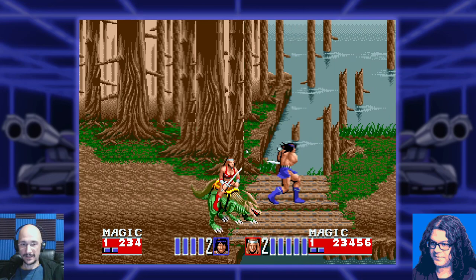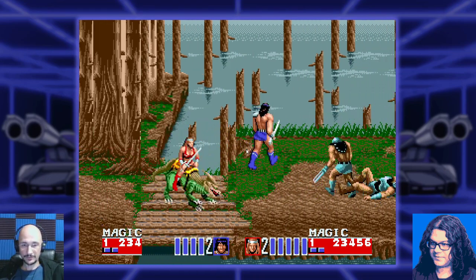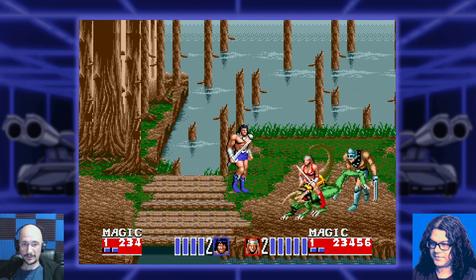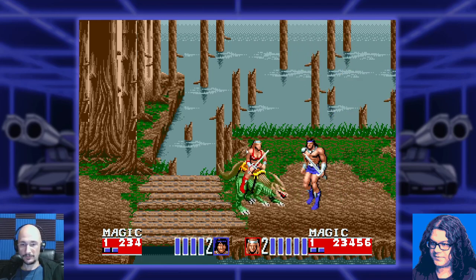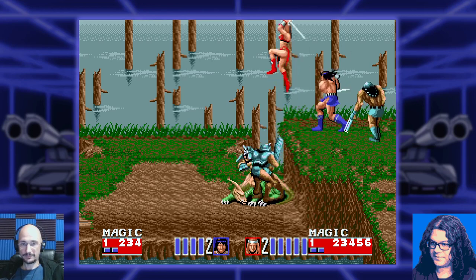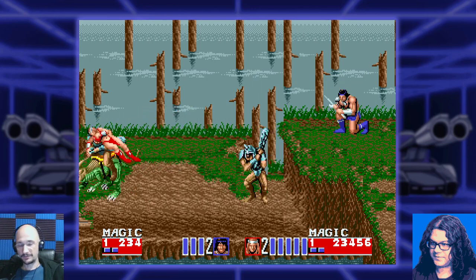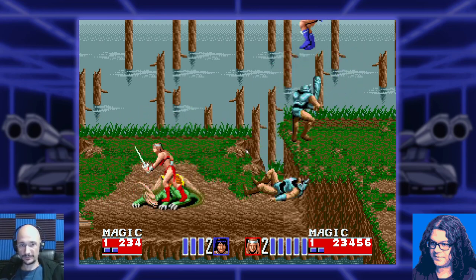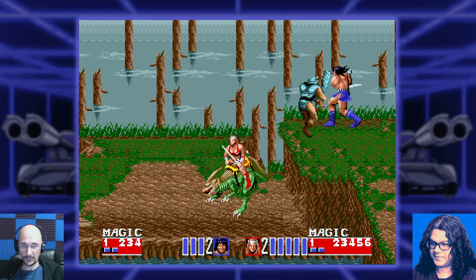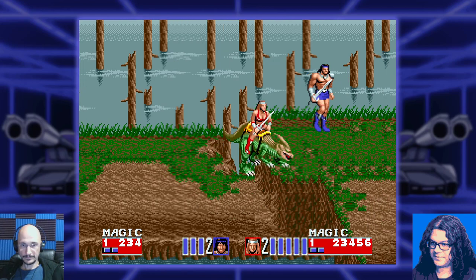Nice — I like the swampy gray water there; that was a really nice transition. Cory mentioned that despite the limited tile usage they did a great job making sure that you visually feel like the level is progressing, so there's just enough variety and intelligent tile usage to make sure it doesn't feel like you're just seeing the same repetitive area looping over and over again.